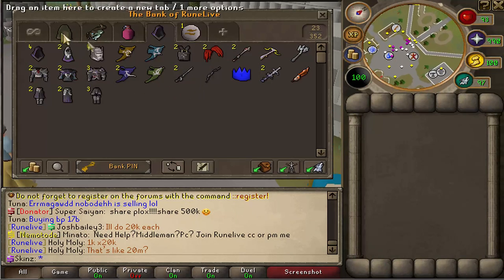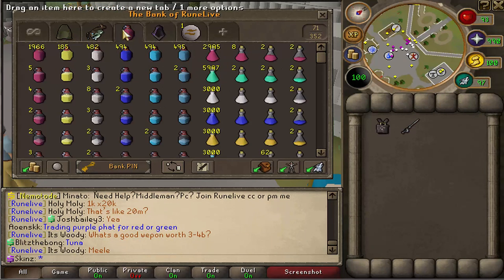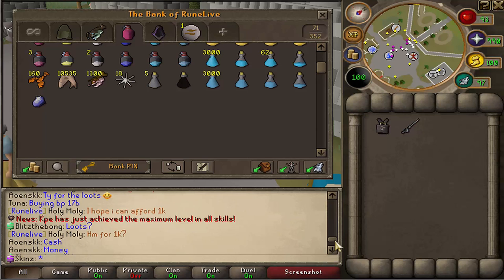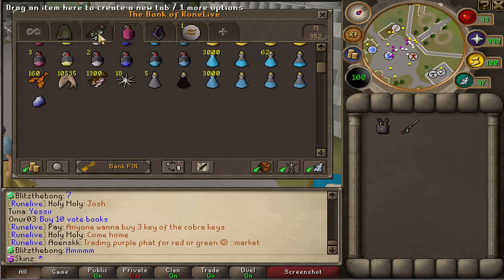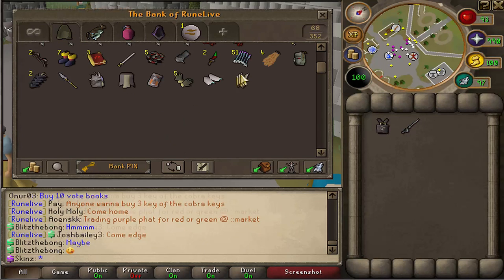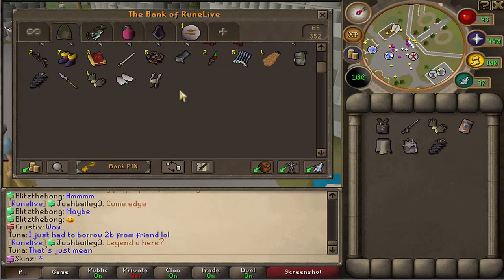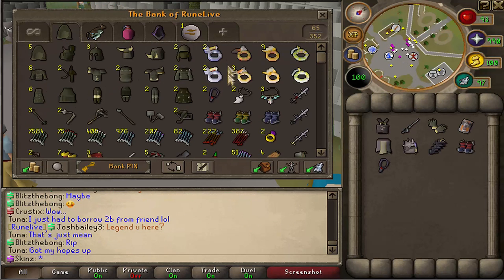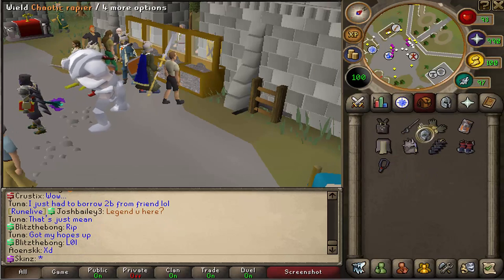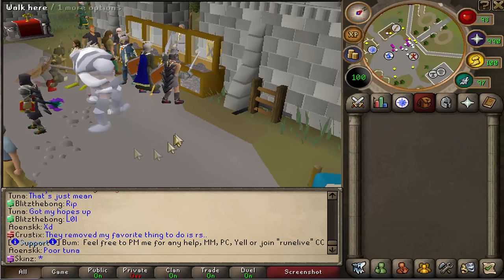99 Summoning will be extremely easy because all I need to do is train Slayer to get Charms as drops. Seeing as it's double XP — I'm pretty sure it is — even if it's not, we'll still get maxed today. I've been wanting to wear this tab for so long now and today is the day. So I'm going to go train Slayer right now.